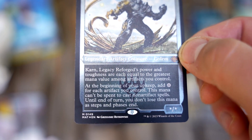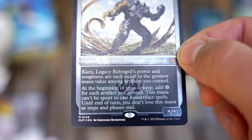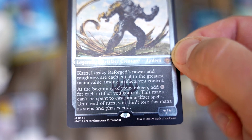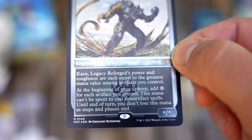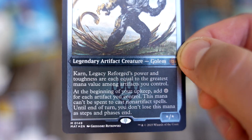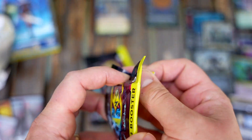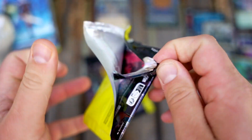Karn Legacy Reforge — power and toughness are each equal to the greatest mana value among artifacts you control. At the beginning of your upkeep, add one mana for each artifact you control; that mana can't be spent to cast non-artifact spells. That's a pretty cool all-artifact commander. I can see it happening — that etched foil with the artifact frame looks really cool.